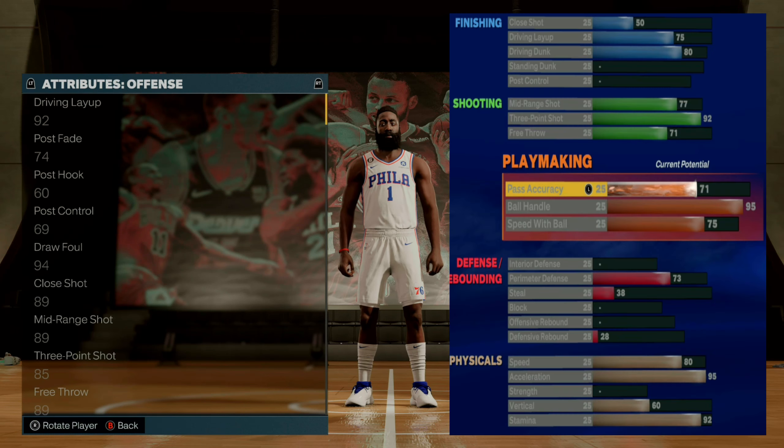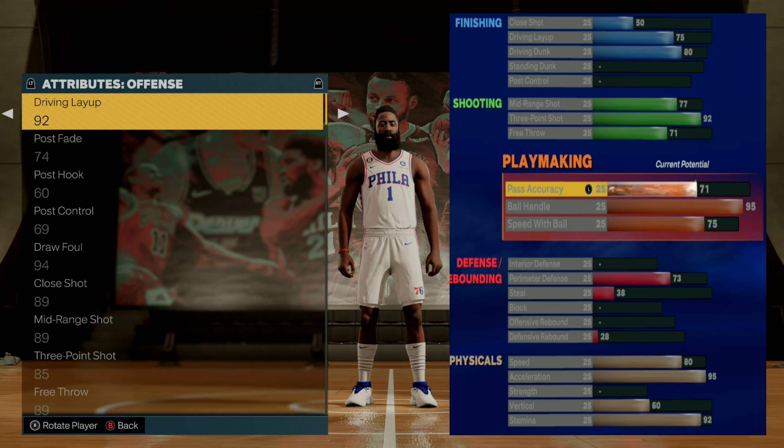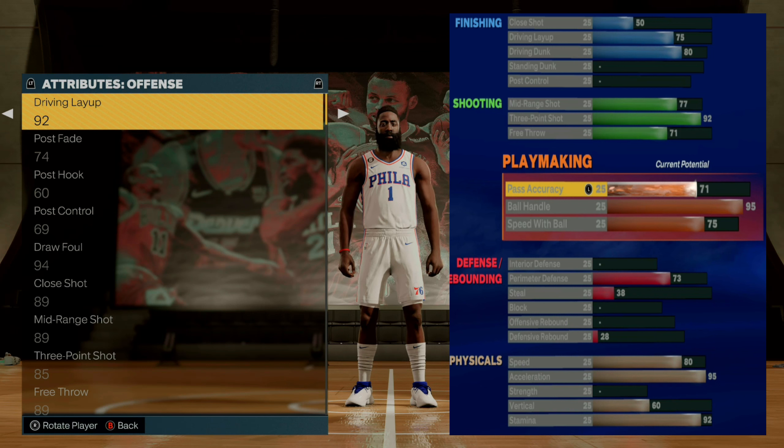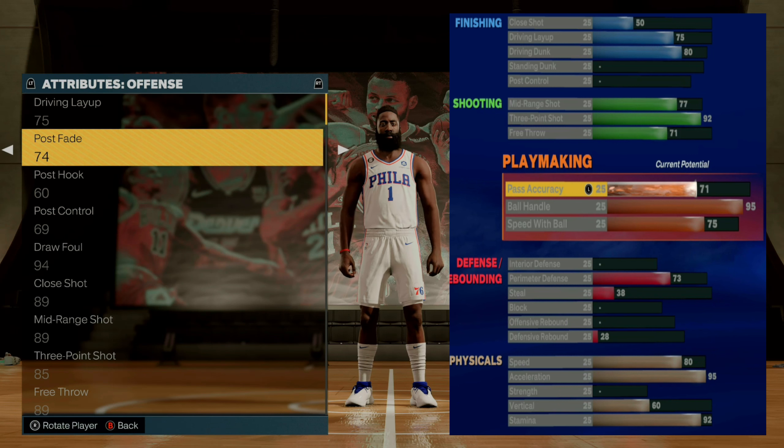Next, go down to Attributes and make sure all of your attributes max out to match the player you made — that's why it's very important to have that screenshot as a reference. Make sure your driving layup matches. For things like post fade or post hook, you don't have to worry about those. Only change the attributes you see in the builder: driving layup, close shot, mid-range, and three-pointer. Don't change post fade, draw foul, or anything you didn't set in the builder.